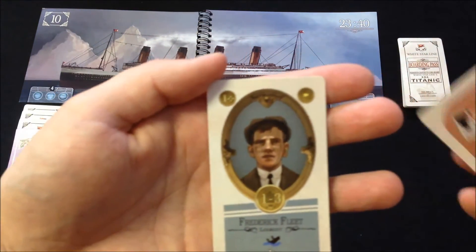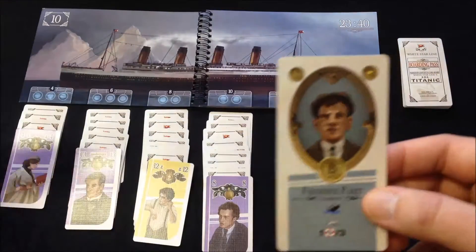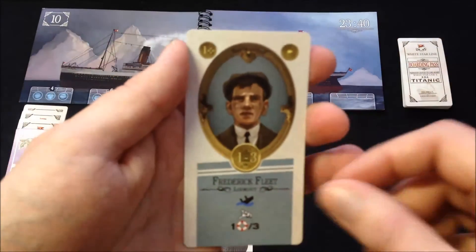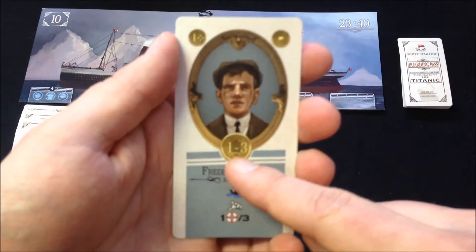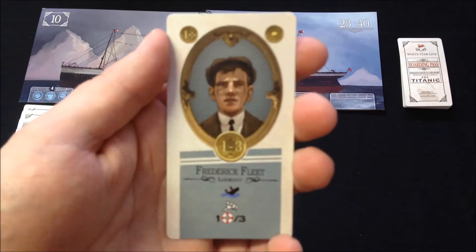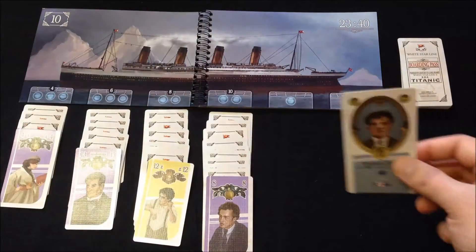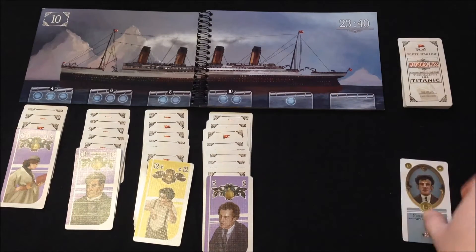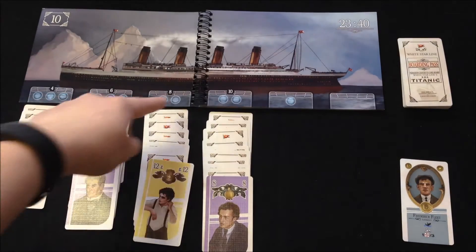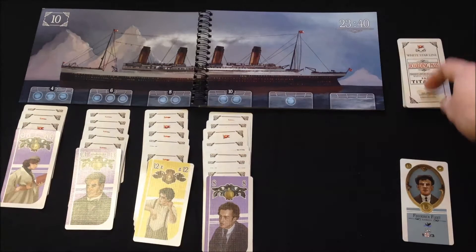I am now playing as the lookout Frederick Fleet. For starters, there's the ability that lets me draw one action card at the beginning — that's the 'get ready' card, which is nice. It also says I can draw one to three cards during the passenger rescue, and there's a special ability as well.